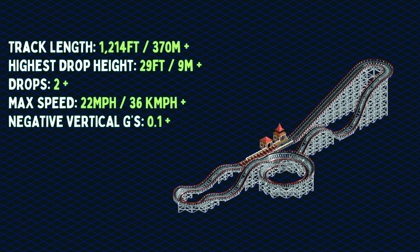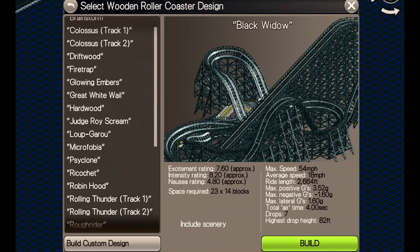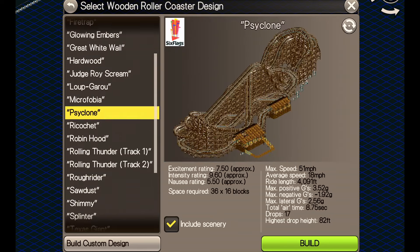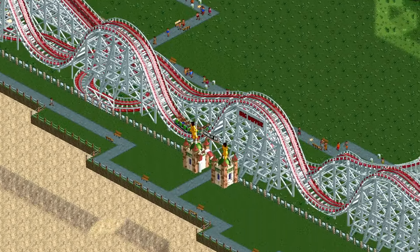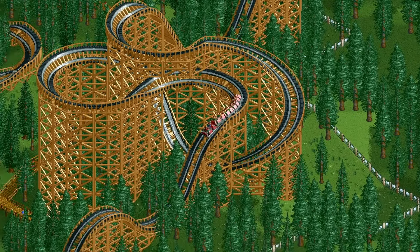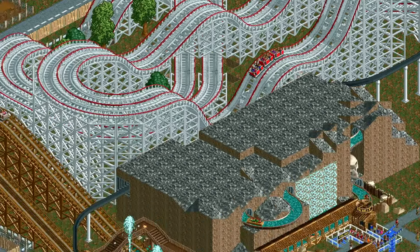At this point I'd usually show some of the pre-existing designs in the game, but there are just so many, including 30 in the build menu. Eight of them are from the Six Flags parks. Plenty of other parks also contain wooden coasters — there's one at Bumbly Beach, two in Carts and Coasters, and many more throughout the game, including five at Blackpool Pleasure Beach, including that iconic Grand National ride, which I'll leave you with today.